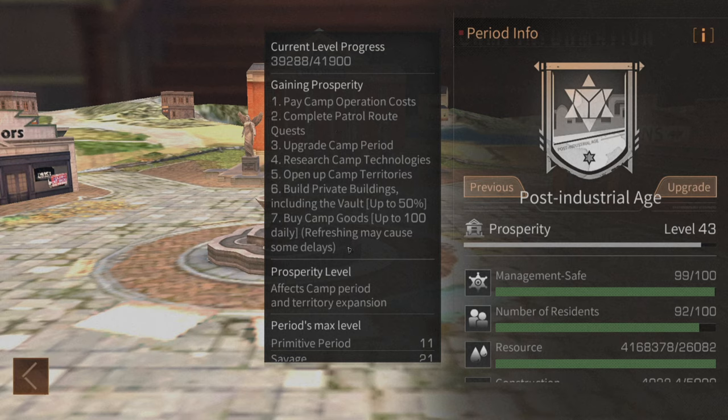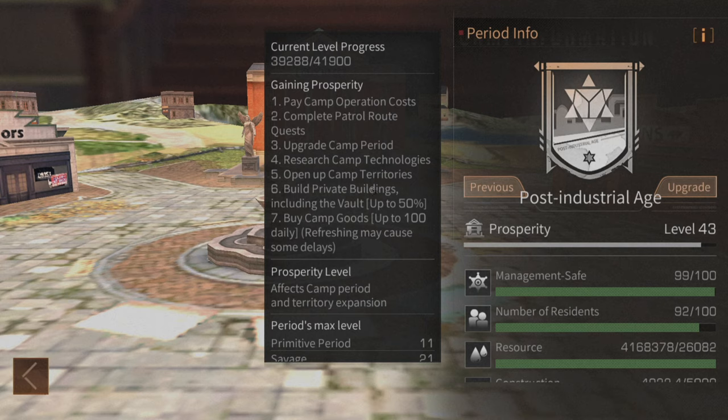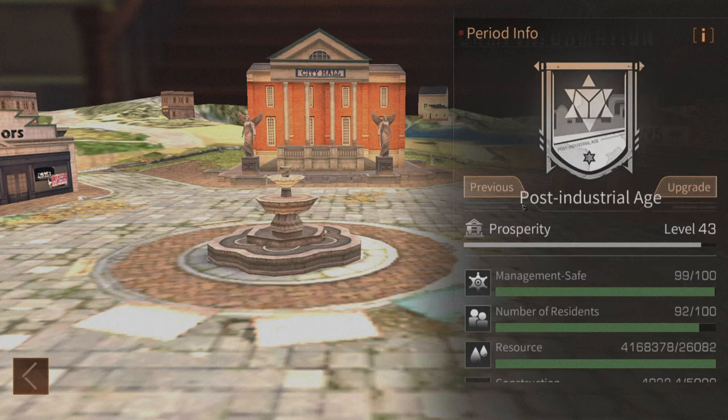Getting prosperity is pretty simple, but you can't really do this alone — you need every member in your camp doing all of this stuff daily for prosperity to go up in any meaningful way. First up: pay camp operation costs. This is the daily operation cost required for your camp to function, and paying it gives you a prosperity bonus. Completing camp patrol route quests — every day you have a quota of patrols, and completing them saves you one management and gives a good amount of prosperity. Upgrading the camp period itself also gives you a little prosperity when you hit the upgrade button.